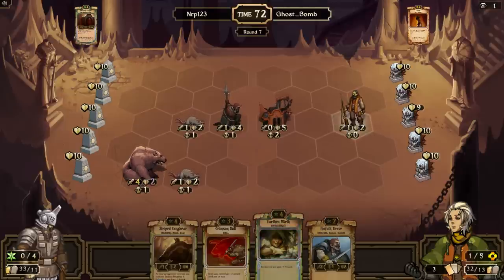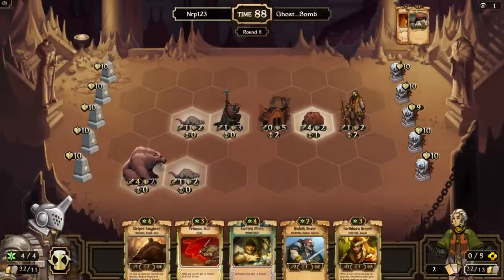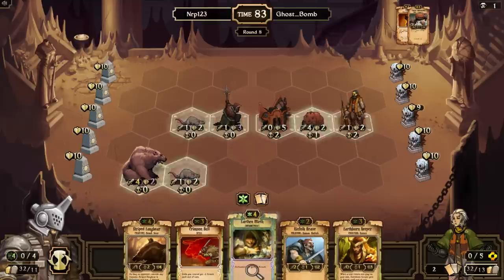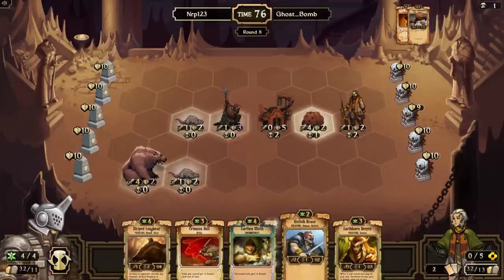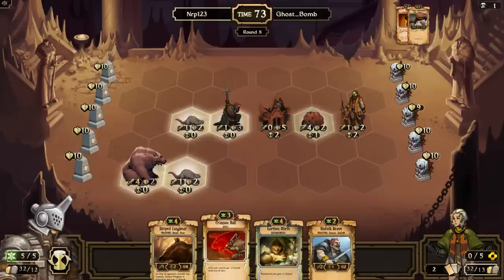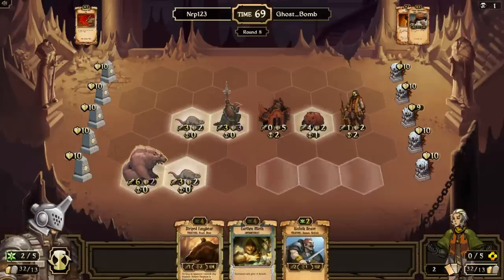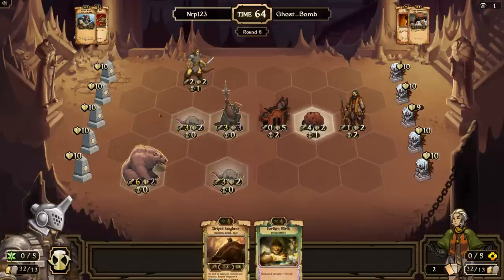That might be his second or third burn — I think it's only his second. Looks like I'll be losing something, but at least the opponent's unit gets destroyed too so it's not a terrible trade. I'll start ramping up more. I'll go with Crimson Bull to clear the Forge, separate a bit, and stick a Brave up top so I have control of the sides of the board.